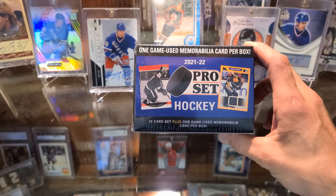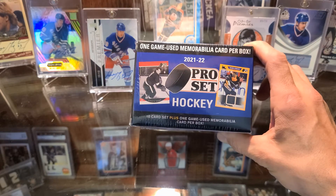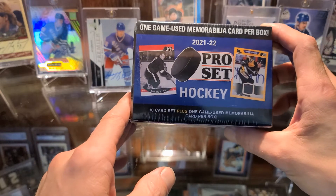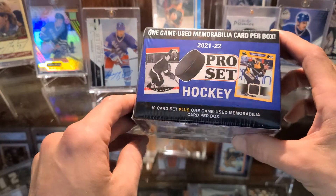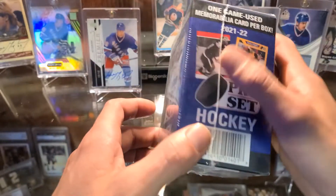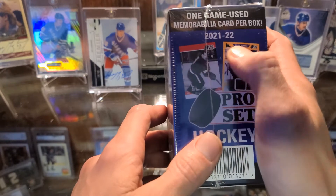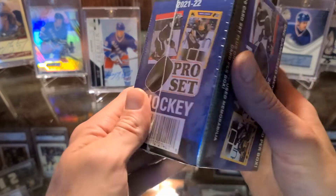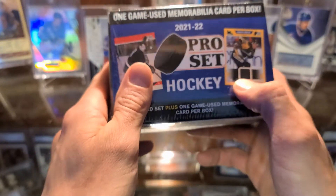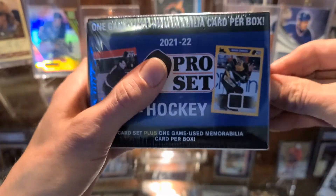Alright, we are in the lab and I am here with Gregory. The pro set box here says it has one game used memorabilia card per box. That's pretty interesting. So we're gonna rip into this and find out what we get. I know that there's different colored parallels — there's reds and yellows and different colored borders. So let's find out what kind of border we're getting and what kind of memorabilia we get. I'm excited to find out, alright let's get into it.